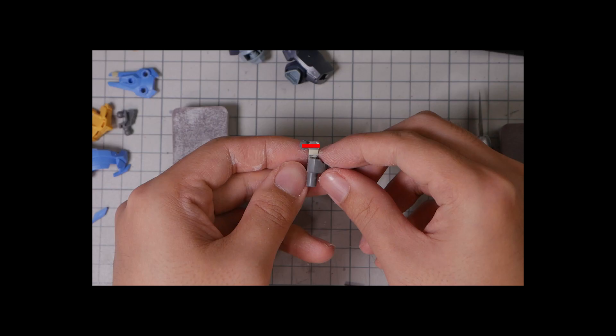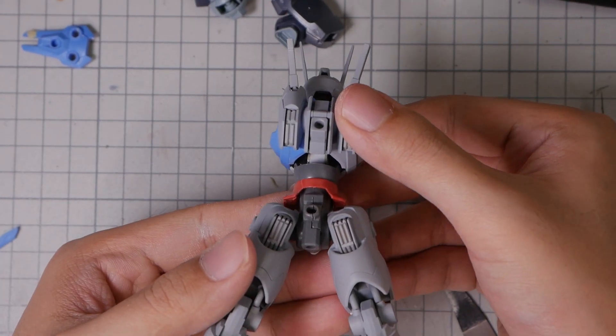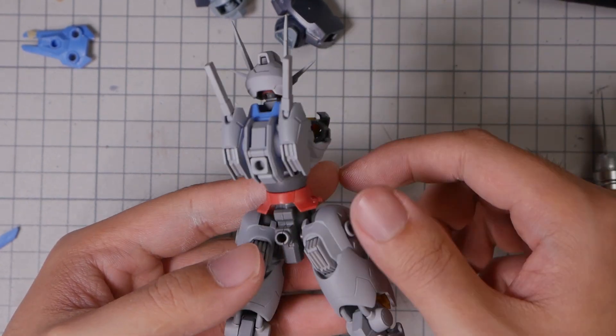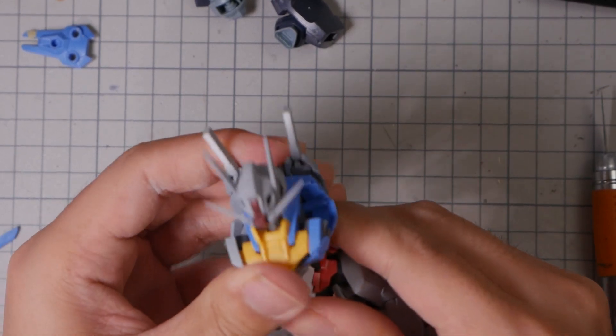One thing I didn't film is that later I drove a metal pin into the ball joint to improve the rigidity of the part since this joint does see a lot of action. After installing it, you can see that because of the extended length of the shaft, you can now see the empty portion of the waist from the back, so we will need to fill this up with more epoxy putty. I totally forgot to film this part, so you're just gonna have to imagine it.